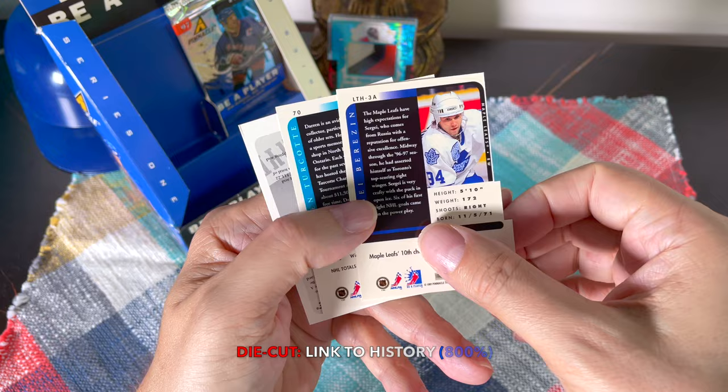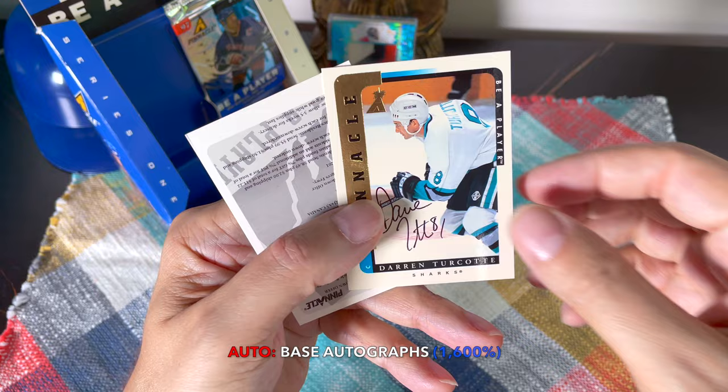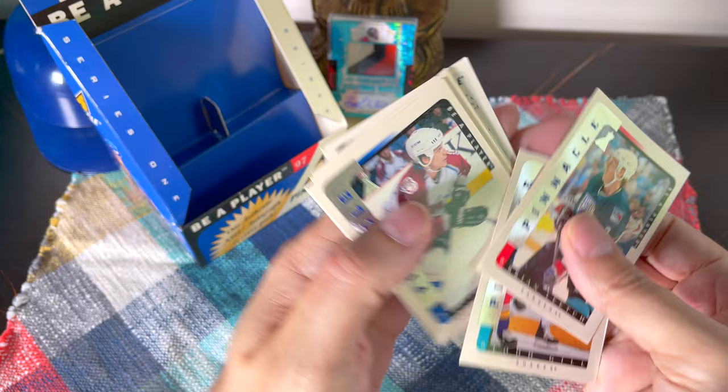Sylvain Lefebvre, Jeff Hackett, Andrew Cassels, Mark Bergevin — exciting! And then we have the Sergei Berezin die cut. It seems like these are every two packs. And the Darren Turcotte auto — these autos are really beautiful. Last pack, guys — can we have some last pack mojo? We don't need it but we'll certainly take it. Let's see what we can muster: Brian Leetch — that would be a great one — Todd Gill.